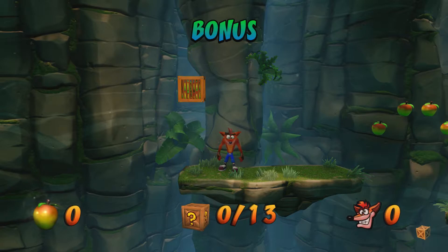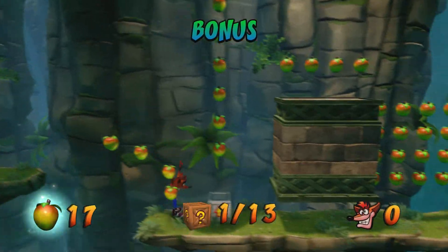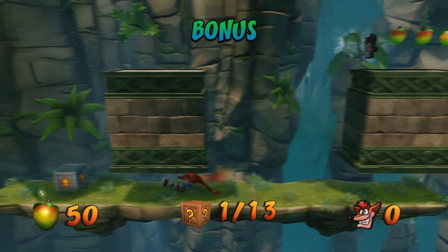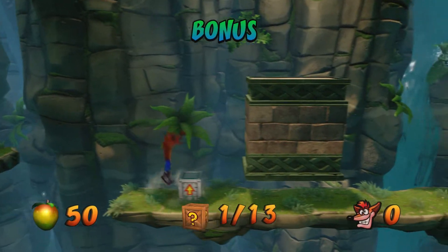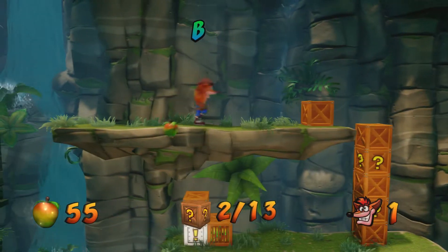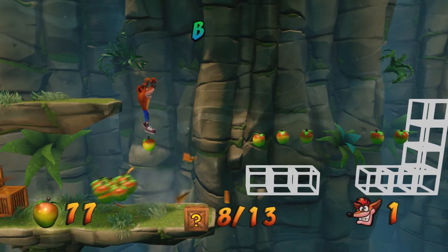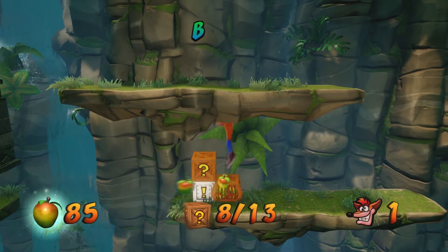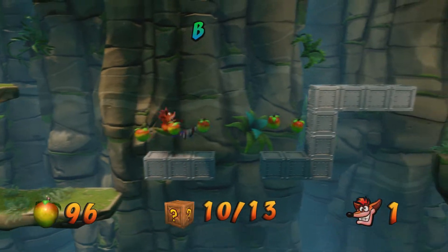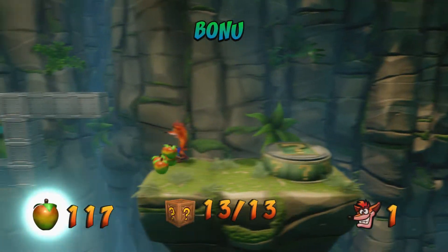Here's the bonus round. Let's go up and then we'll drop down here and get all this Wumpa Fruit. Slide jump across. And then we'll get all the Wumpa Fruit from this stack of boxes, and there's some more Wumpa Fruit in this crate. Big jump up, and there's the three final crates for this bonus round.